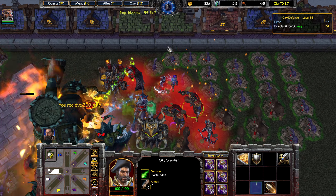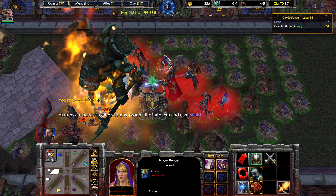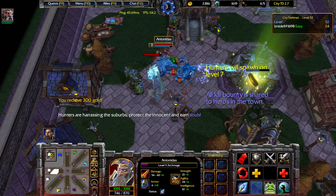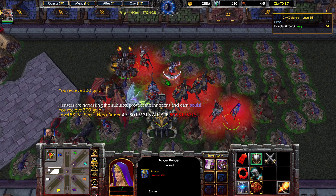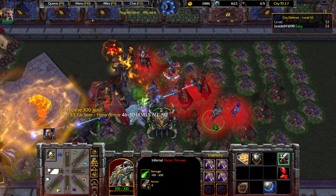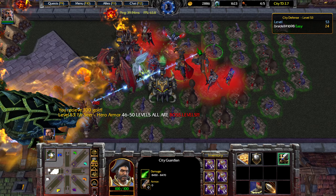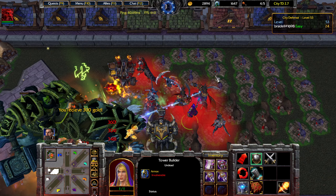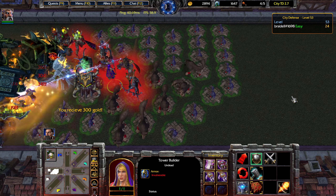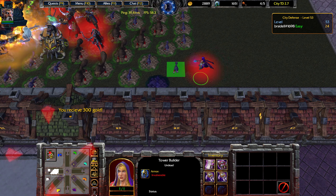I now have two maxed out City Guardians, which means we're going to start saving for a third. Instead of buying more Ruined Gauntlets for the future ones, we're just going to take the gauntlets from other weaker units — the Moon Archer is a good choice, and also the Flame Thrower. We're beginning to transfer the Moon Archer's Gauntlets right now to save some time, and while we wait, we're going to add a few extra layers of mazing.